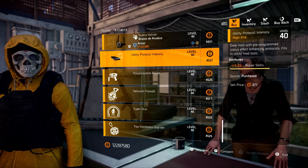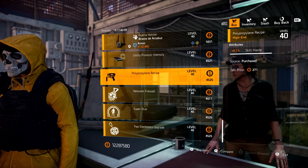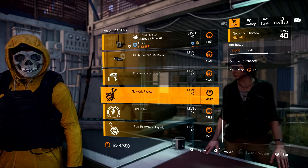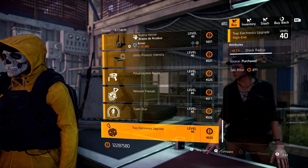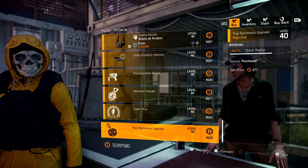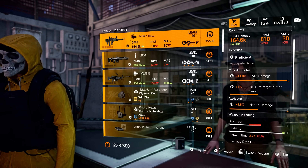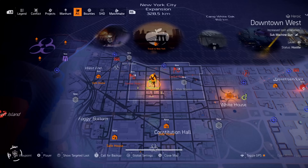Looking at the mods, we have Repair Skill 16.2, Skill Haste on a Chem Launcher 6.1, Hive Health 7.4, Pulse Effect Duration 8.9, and Trap Shock Radius of 6.1. Now, must buys from the Campus? Not really. The Tabula Rasa is nice and all, but not my cup of tea.